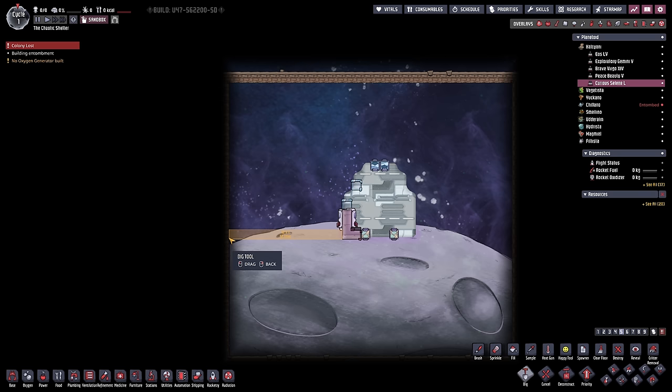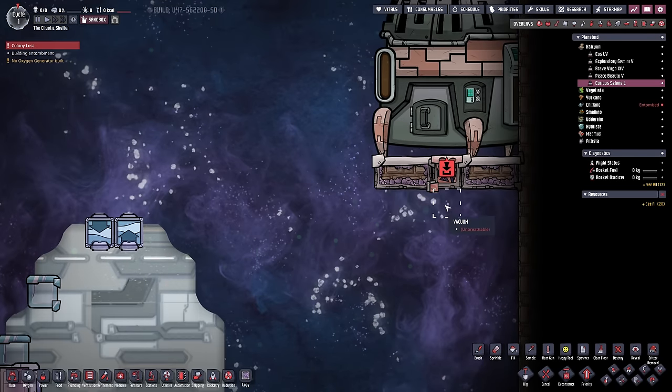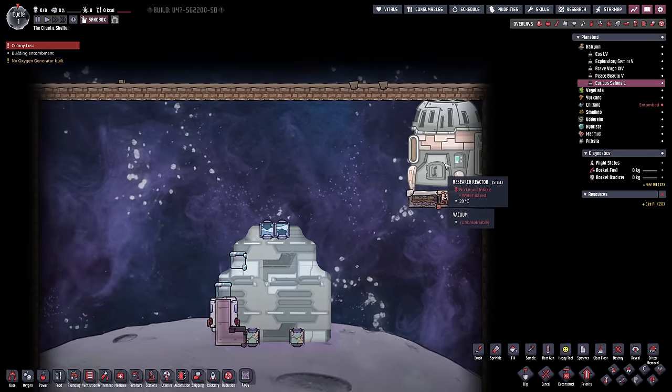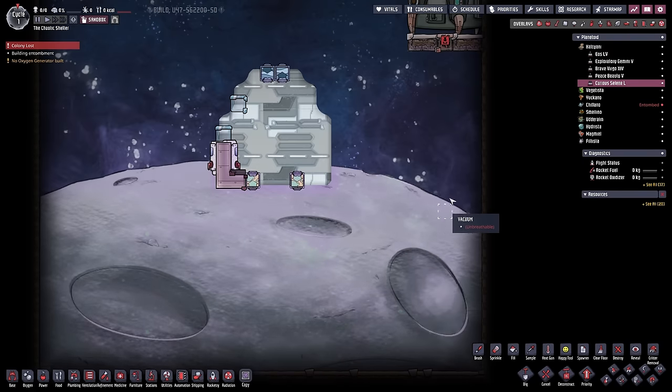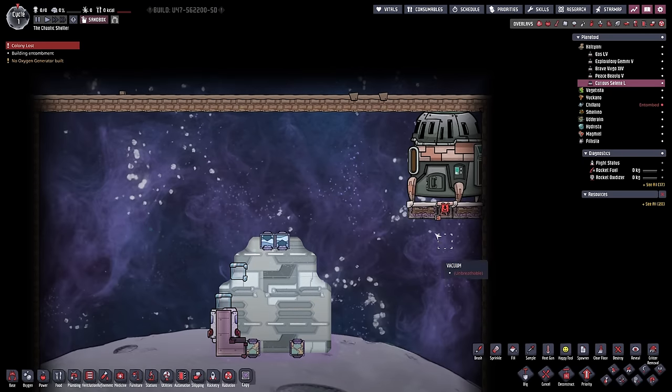We've actually got more tiles on the left side than the right side - that was unexpected. We'll start the reactor in the top right and worry about the left-hand side in a bit. When it comes to research reactors, all of the water, nuclear waste, and steam drops out right at the bottom. A big blob of superheated water will fall and land down here, so we need to make sure there's a nice straight drop for it.